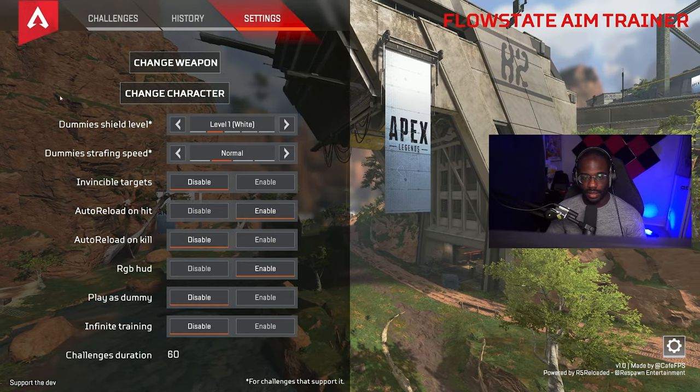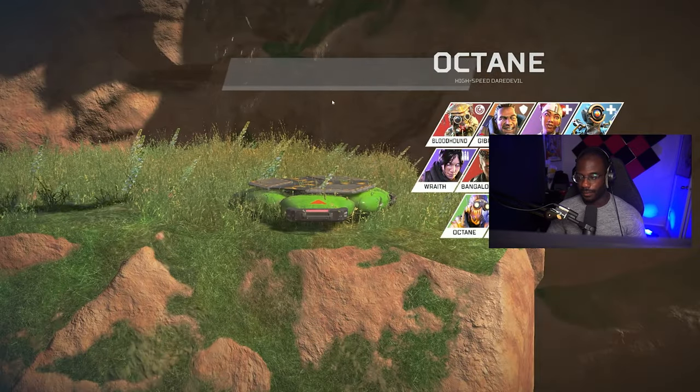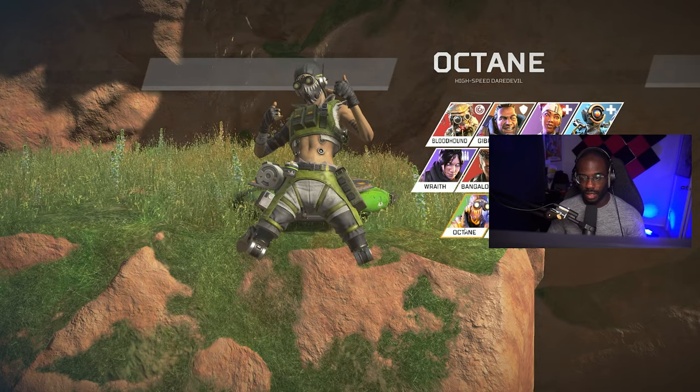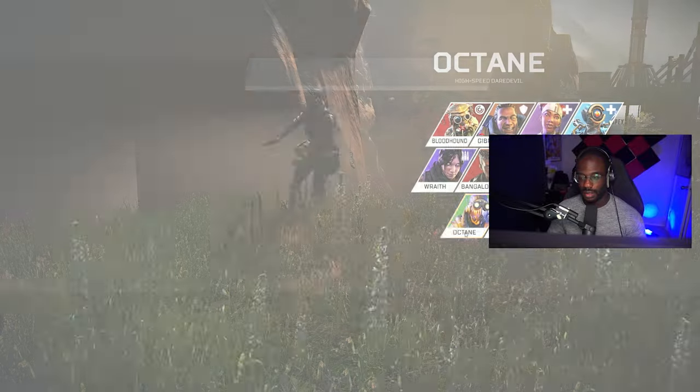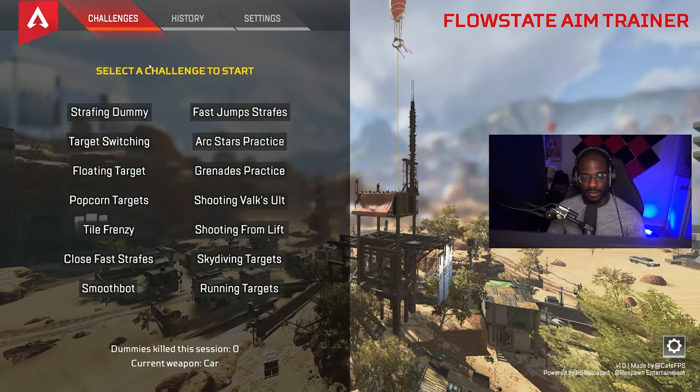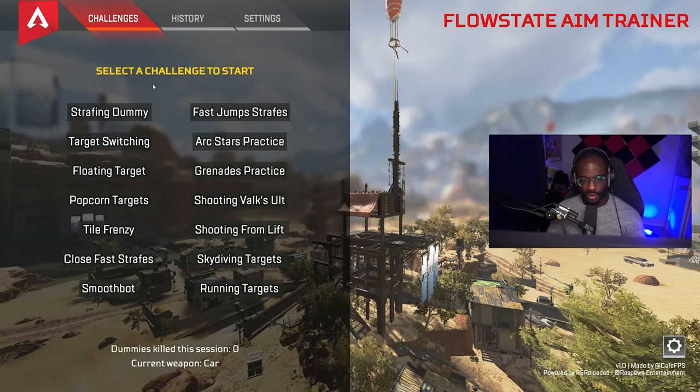Close out with Escape to get back. To change your legend, go to the legend selector — you can play Octane, which is useful for getting used to using your stim and strafing. Let's go ahead and check out some of these challenges.